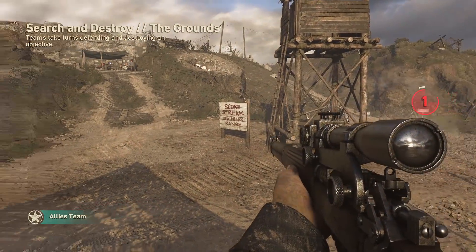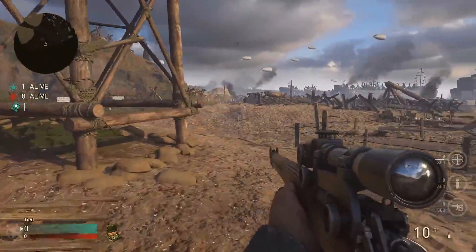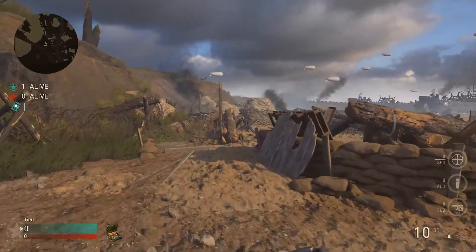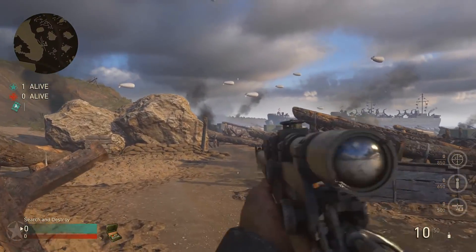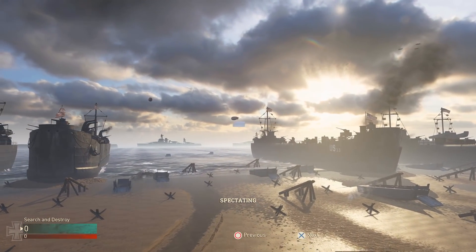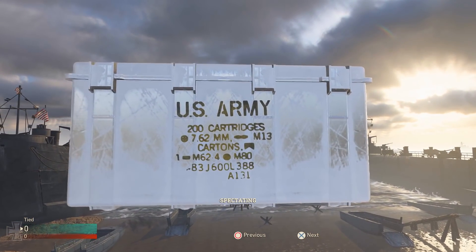What's going on guys, Nellick here. I hope you're all having a fantastic day. In today's video I'll be showing you how to unlock the secret map 'The Grounds.' This is actually the headquarters as a playable map, so you can play this on TDM, Search and Destroy, whatever you want. You can also go into spectator mode and find hidden Easter eggs around the map. Let's go.